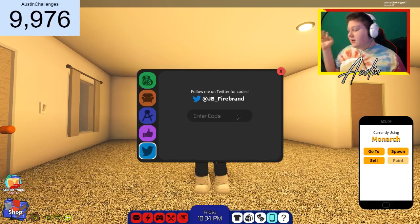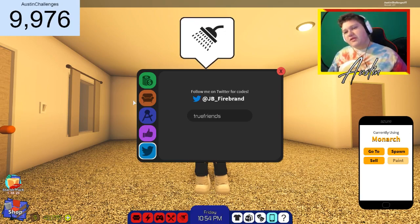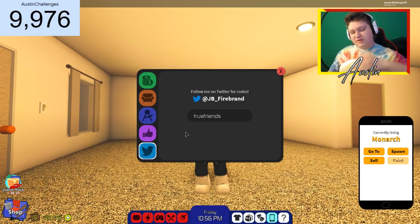Now guys, we have three codes. Two of them are codes I've already talked about in the past, but maybe you guys haven't entered them. And then one new code that I believe came out in August. So let's just go ahead and get into the new code first so you guys can grab that up. The first one is 'true friend' — this is the new code. I think this came out in August, but here it is guys: true friend, and enter.